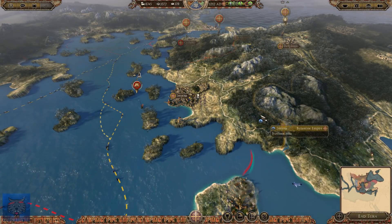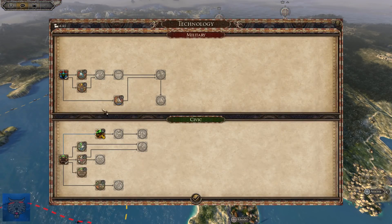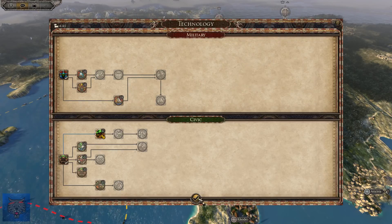At the moment we're doing well. We have 6,000 in the bank, making 3,000 per turn. Technology-wise, we're going down the windmill side of the tree to get better quality olive, wheat, pig, sheep, and dairy farms and mills.